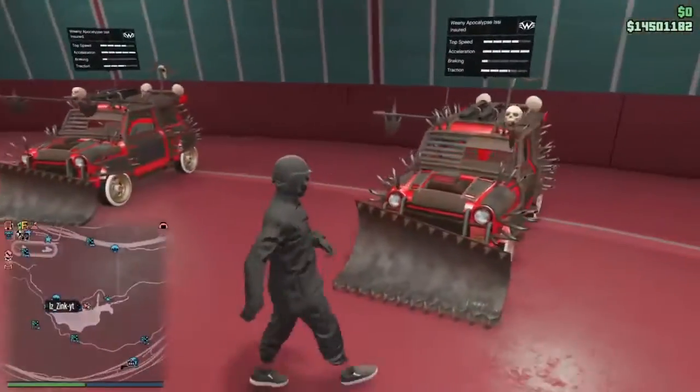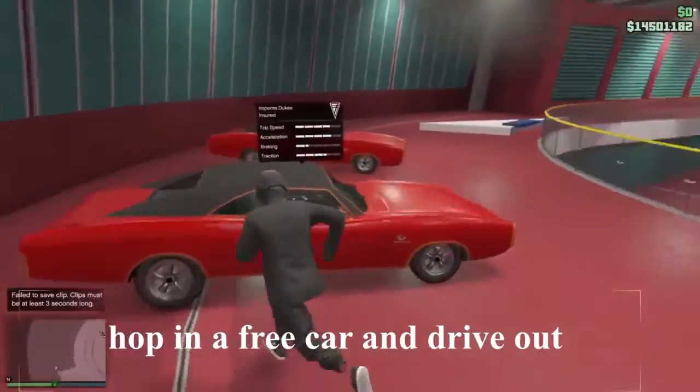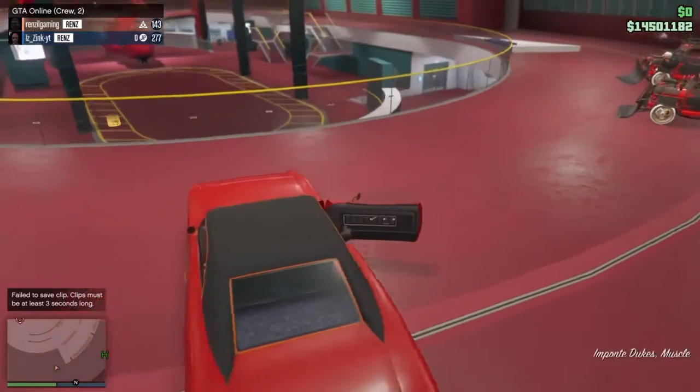First of all, make sure the car you want to duplicate is inside of here. Once you have done that, you want to hop in a random LED or any other free car. And you want to drive outside.